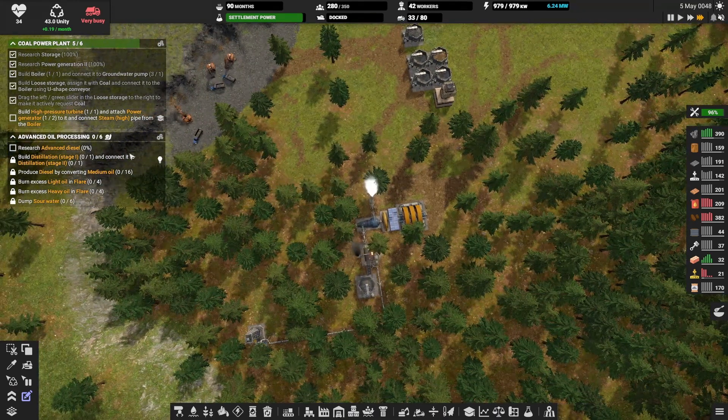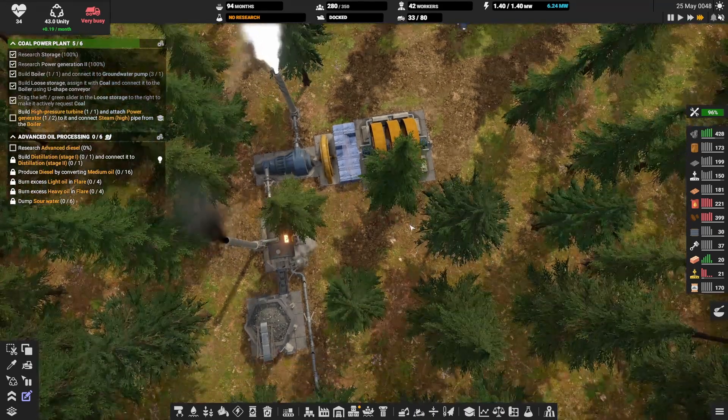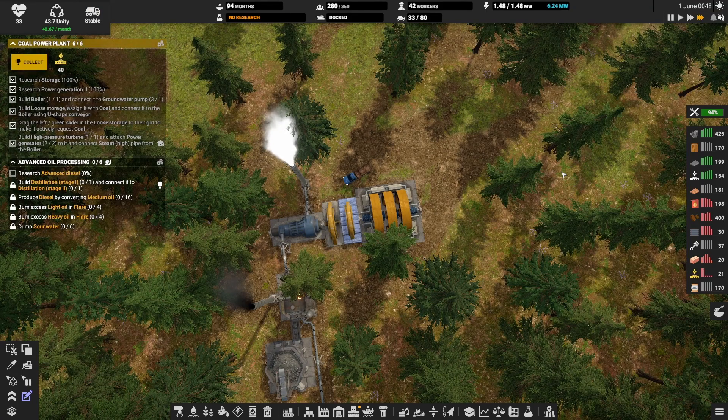Hey, look at that — high pressure, attach power, generate one or two and connect steam high. Wait a minute, I need to build two. There we go. Settlement power, very cool. There it is and it is done — 40 yellow construction components.